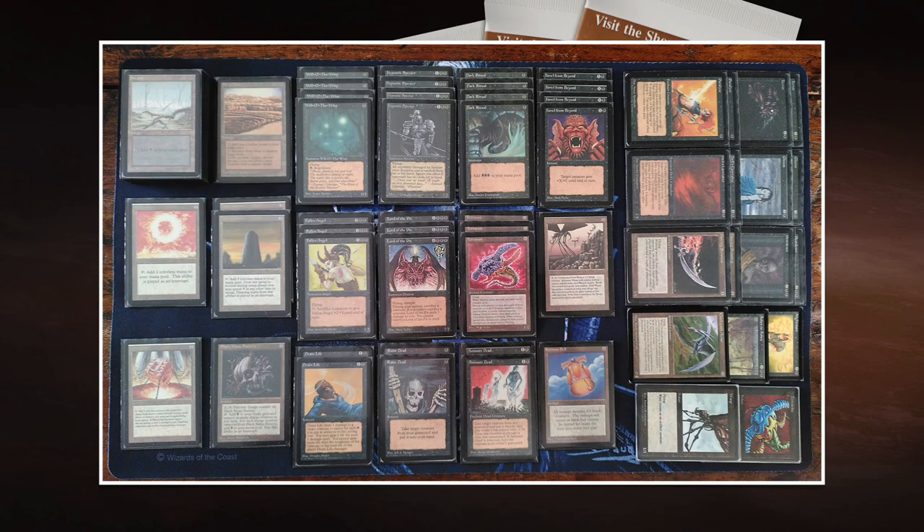So this is the deck of Robert. There are many more cards in this deck to talk about — for example, Black Mana Battery, fantastic art by Anson Maddox, so cool to see it in the deck. But you know what, I'm going to keep it short here. If you've got any questions about the deck, feel free to post them. I'm sure Robert will watch this video too and he'll be happy to answer them for you.